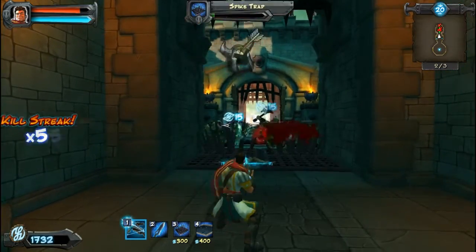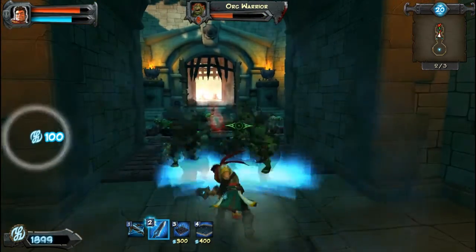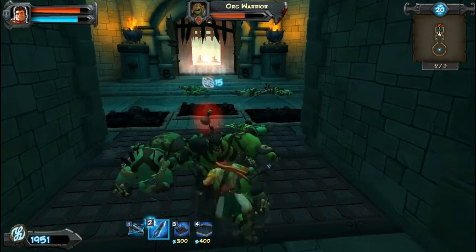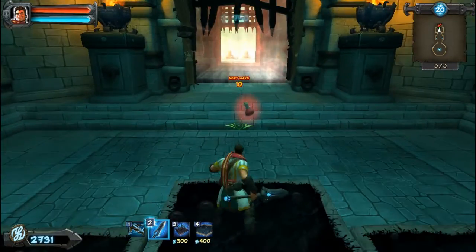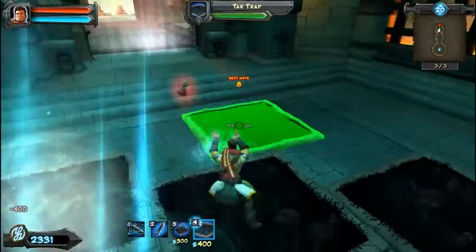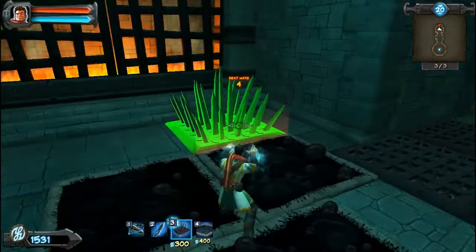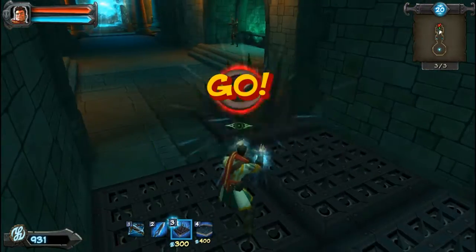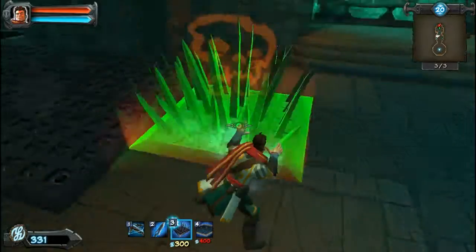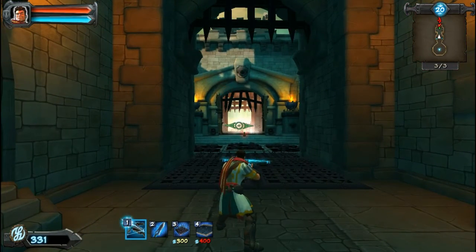I'll show you guys the sword now, because it's pretty cool. So this thing — you right-click and you can push them back, and then you can just go to town on them. And then you kill them and then you get happy. So I'm going to put more traps down — never have too many traps. Those are tar traps — I meant for them to be spike traps. Oh, I don't have enough money. Shame, shame.